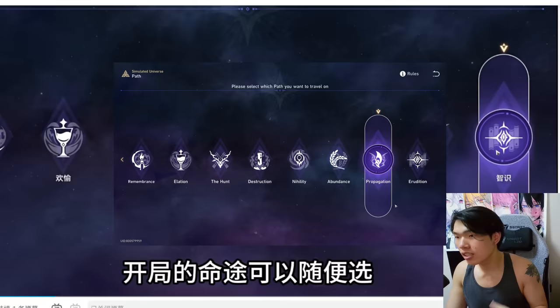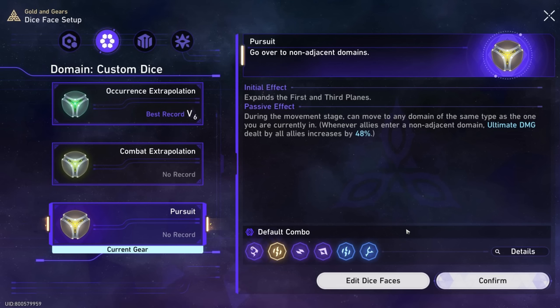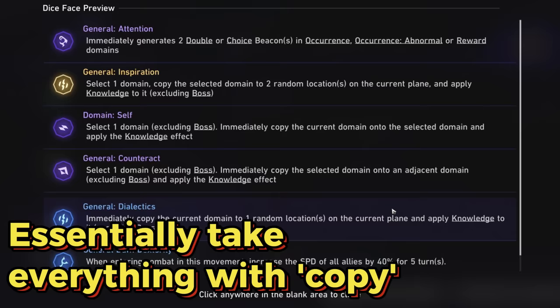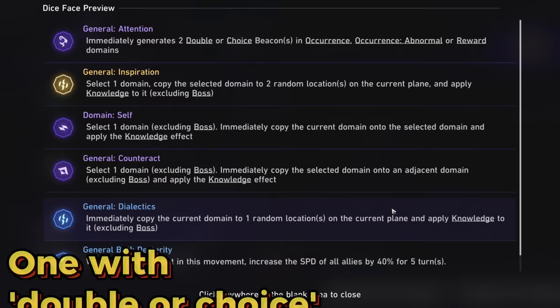Here's exactly what you do for the setup. For the path, you can choose pretty much any path — it really doesn't matter. For the dice, you want to choose the hunt dice from the second option because the hunt dice allows you to travel greater distances, making it easier to move between domains faster. After selecting the hunt dice, take note of the blessings. As long as the blessing says 'copy,' go ahead and take it. Another key blessing is 'enhance,' which turns the occurrence into either the times-two rewards or the 3-choose-1. For the final blessing, it honestly doesn't matter — speed buff or attack buff will not affect getting Runmay.